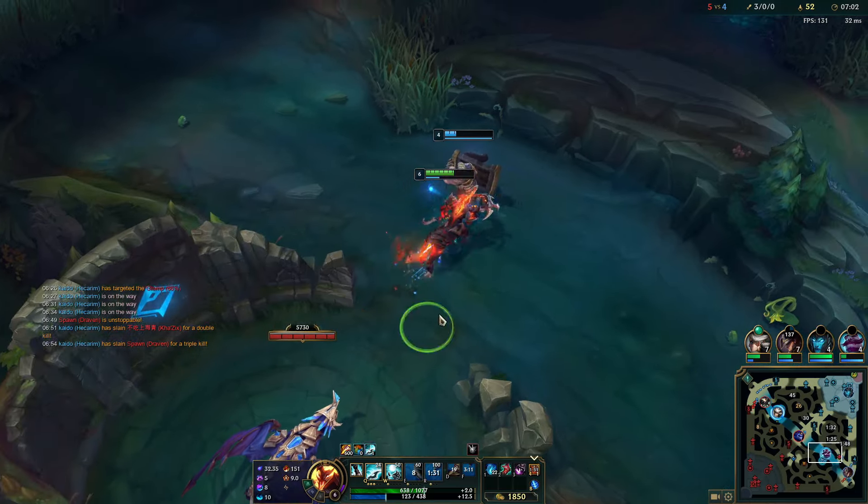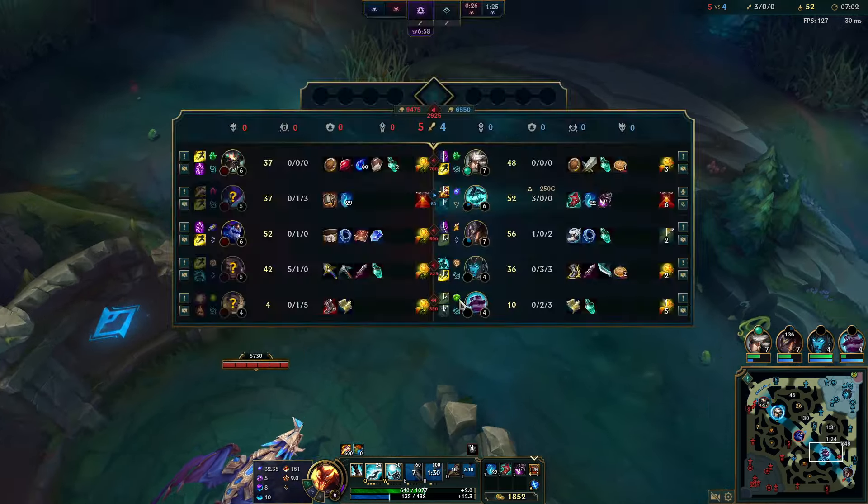Can't do the Dragon right now — it takes too long — so we're just going to take the crab and base. My bot camps and top camps aren't spawning yet so just do the crab. It looks like I'm greeding a lot this game because I have to carry my bot lane.